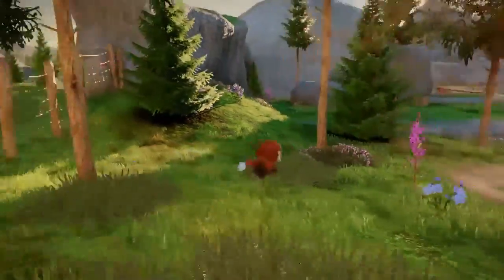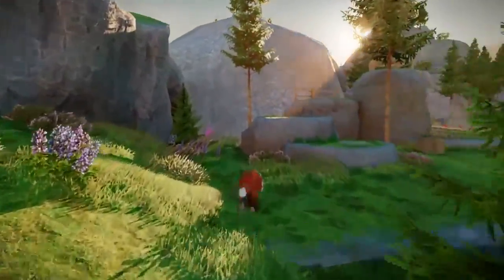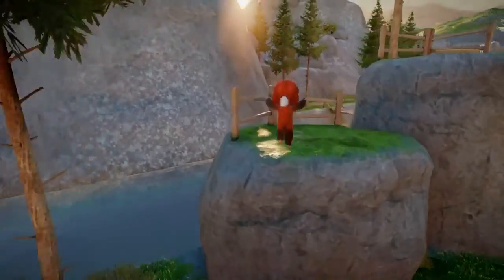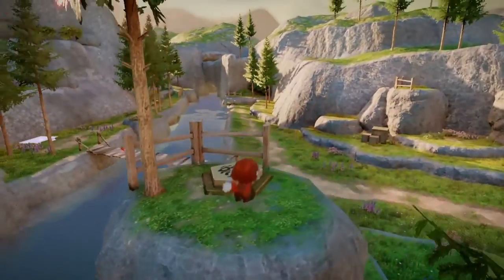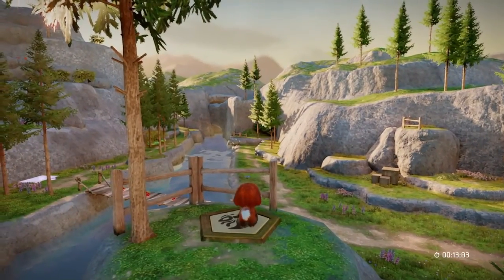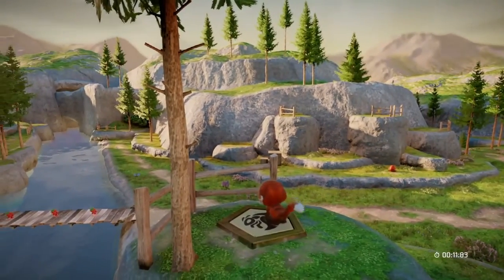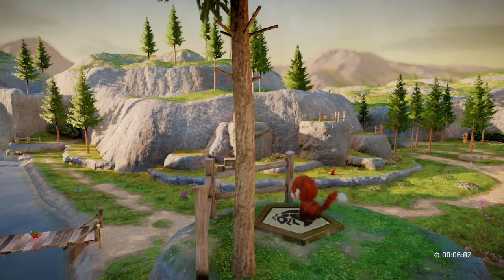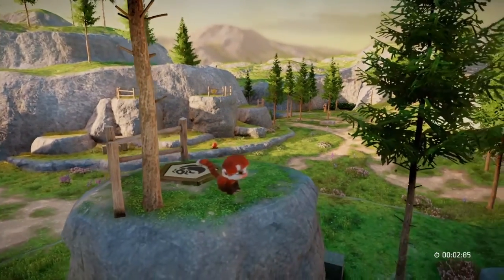I did come across a hedgehog just before I got to this area, and the hedgehog said it could look after my guns and give them back when I need them again. If that's the only way to get rid of the guns so you can do backflips and rolling, then that's kind of annoying I must admit.